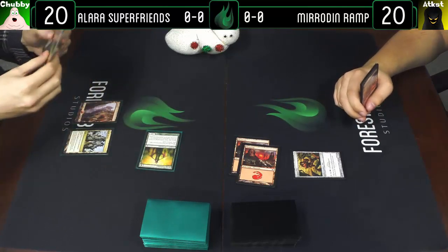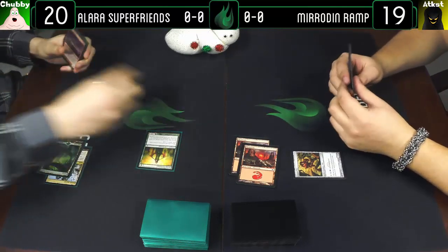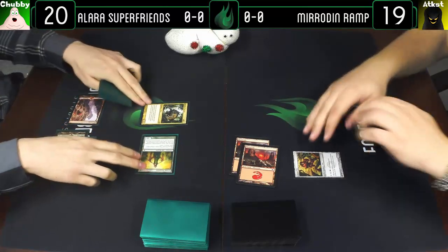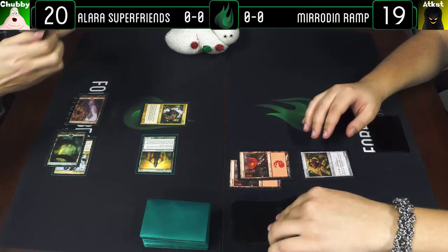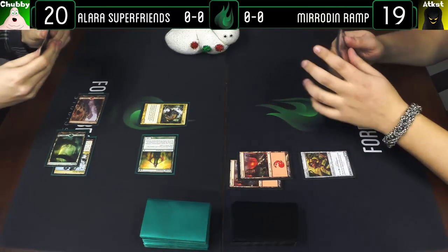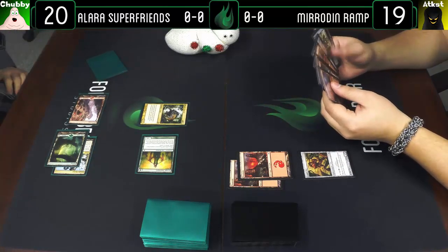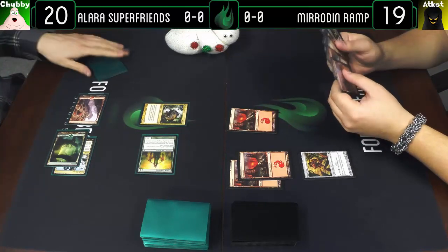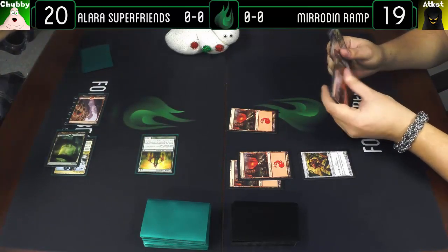I'll attack you for one. I'll take that one and I'll play a Woolly Thoctar, pass the turn. Back when a three-mana 5/4 with no abilities was just the best thing ever printed. And now they just make three-mana 5/5s that do have upsides — good old power creep. This wasn't even that long ago — when was Shards? 2008.